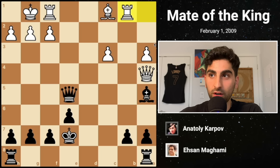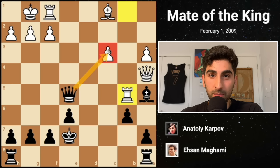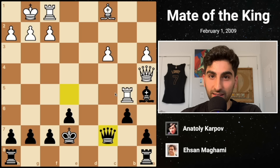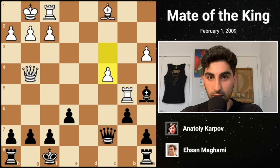White plays Qa4 check and meets Ke7 with Rb1 attacking the b-pawn. Black chooses b6 to save the pawn. Rb5 comes next, hitting the queen. Black should avoid taking the c-pawn because it would enable Bb2 with tempo, followed by Bxg7, and a menacing attack on the black king. Black decides to park the bus, playing Qc7. White should keep the momentum going, playing something like Bf4 attacking the queen. He instead plays Qg4 hitting the g7 pawn, but Karpov can retreat his king to safety while defending the pawn.